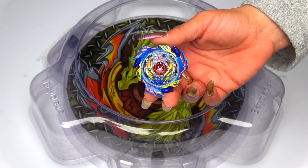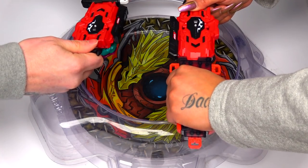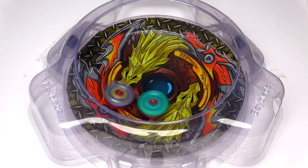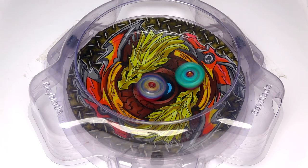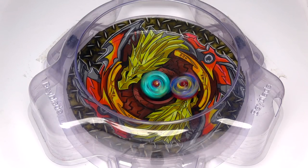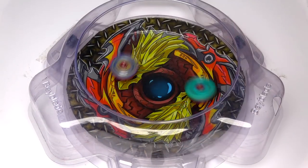We're kicking this off with the original God Valkyrie stock combo. Beaker Culkin is one crazy attacking Bey — let's see if we can beat God Valkyrie. Wow, it comes down to stamina and I don't know which one is going to have it... it's a draw!